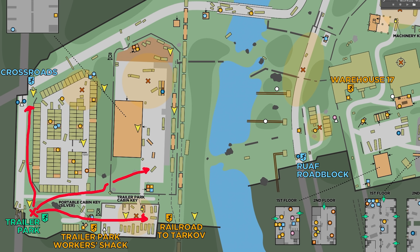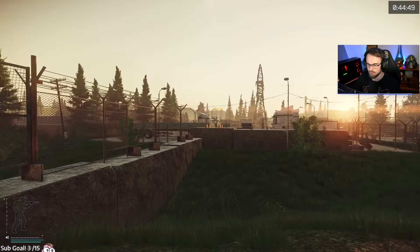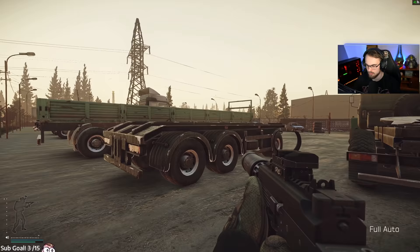On the opposite side, at Railroad to Tarkov, there's another spawn that can jump over the wall towards the buses and push you inside your spawn. My friend and I are at Railroad to Tarkov Embankment and we're going to directly push straight into Trailer Park. A smart thing to do would be to go straight across the land bridge, but I'm pushing these spawns in the video to show you what they look like and how to avoid them.